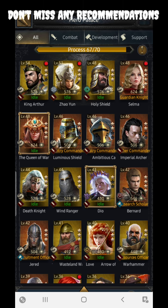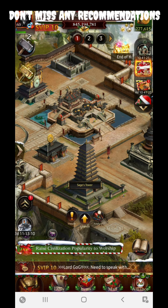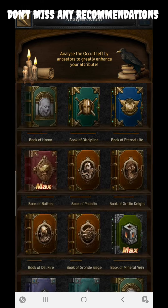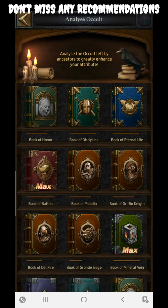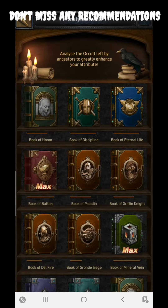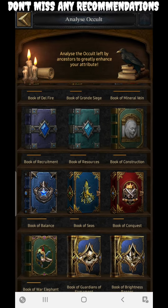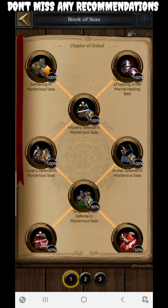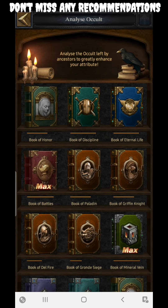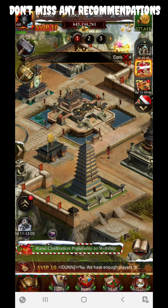The next topic is the Sage Tower. The Sage Tower covers a few sections that contribute defensive damage. The first is the Book of Eternal Life, which gives some defensive damage. The Book of Sea also gives defensive damage. The third is the Book of Battles, which increases defensive damage by 5 percent. These are the three books to cover in the Sage Tower section — don't miss them.